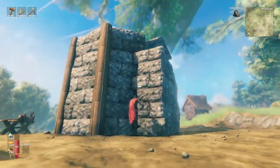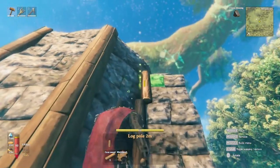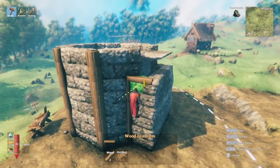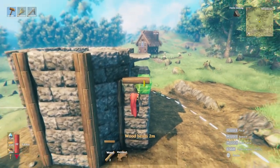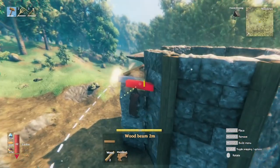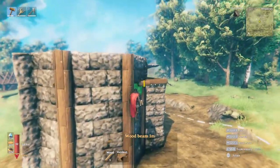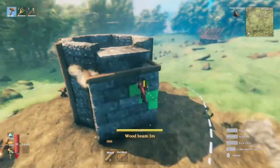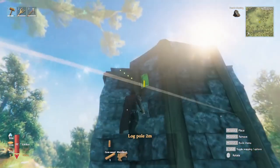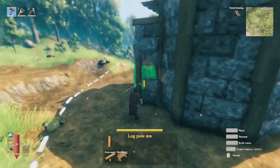So the next gaps we need to fill in are these back here — a four meter core wood beam and a two meter on top of that. This is being a little finicky over here, so we're going to line the top and get it down into the wood there, and try to use that as a guide. There we go.